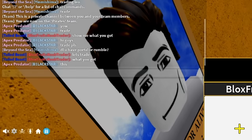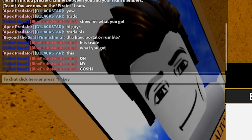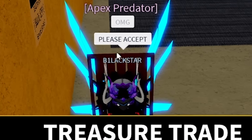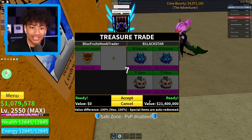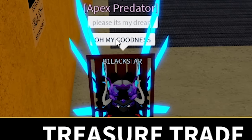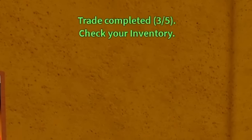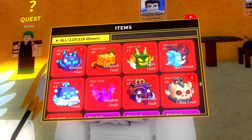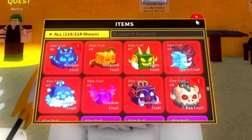Oh my gosh, $21 million - two Kitsunes and two T-Rex. No way is he actually gonna do this. Wait, am I getting scammed or is he getting scammed? He said 'OMG, please accept.' Okay, accept - whatever, we're gonna do it. This is the best trade of the day. He said 'please, it's my dream.' Oh my gosh, we did the trade, it is done. Wow, he just got a permanent leopard and he's freaking out. He said 'you're a lifesaver.' Don't worry about it, all right? They call me Fulton - I'm like Superman. Oh my gosh, we have six Kitsune fruits now and three T-Rex fruits. This is insane.